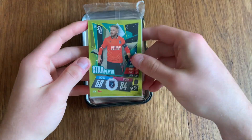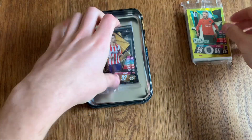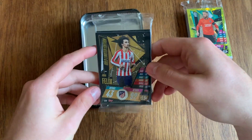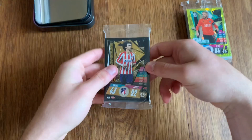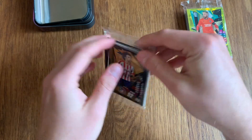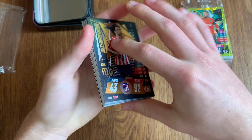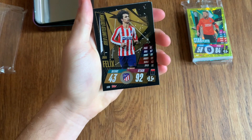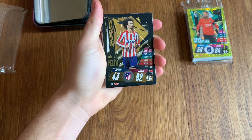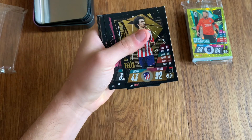Now, these are all the shinies and the base cards. This is the Gold Limited Edition and the subset in there, so we'll go through the subset now quickly. The Gold Limited Edition is going to be João Félix — it does seem like they're going to be different, and the Limited Editions will relate to the subset they come from. So, João Félix Limited Edition.